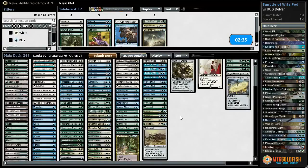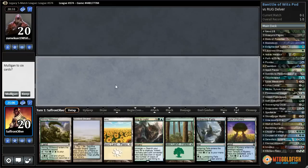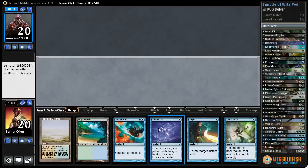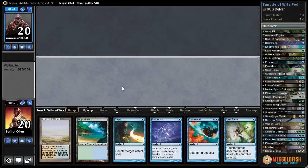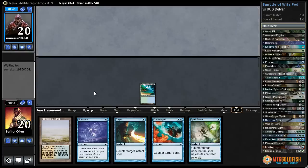Sideboard-wise, Engineered Explosives seems all right. Do we want Dispels? Get rid of Pestermite, Calming Verse, Karmic Guide, try it like that. All right, we're on the play against Delver. Oh, all lands and Bring to Light — I don't think we can keep that, it's just too slow in this format. This might be all right. Sun Titan is just way too expensive at the moment. Tropical Island, pass the turn.